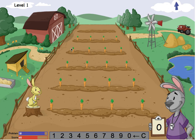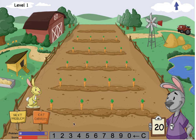How many carrots are on the field? I think there are 20 carrots, so I'll tap 2 and then 0. Am I right?